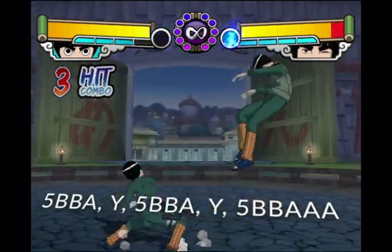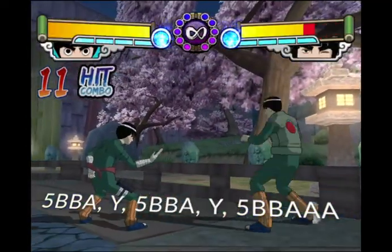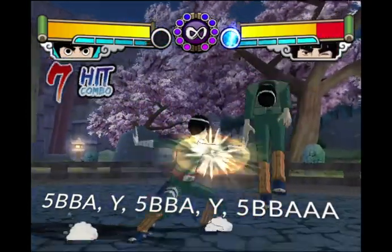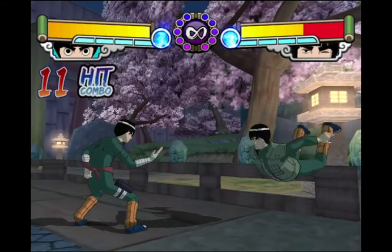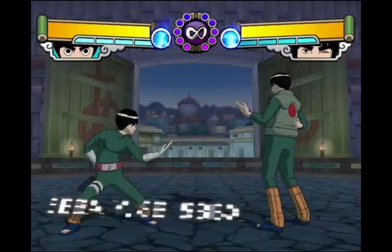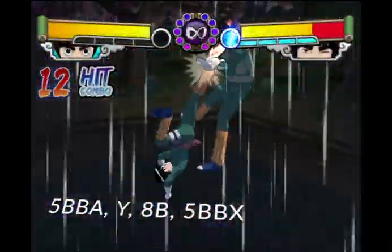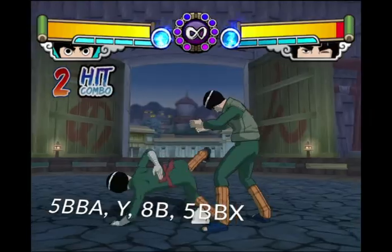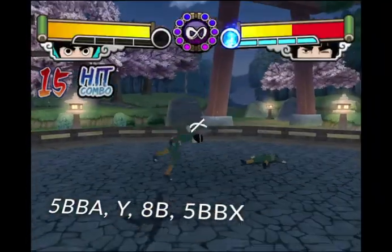Lee's main bread and butter combo is 5B or 5ABA, Y Cancel 5ABA, Y Cancel 5ABAAA. This combo does a good amount of damage, can be done meterless, and doesn't require a wall or a corner like some of Lee's other high-damage combos. When Lee has meter and wants to close out a round, he can also perform 5B or 5ABA into a Y Cancel into AB, then link into 5B or 5ABX on landing for an easy high-damage combo.